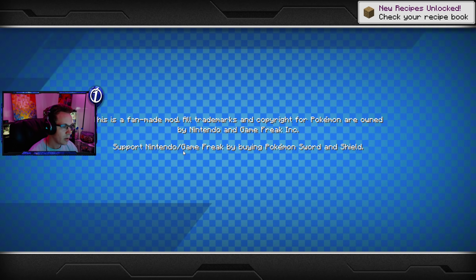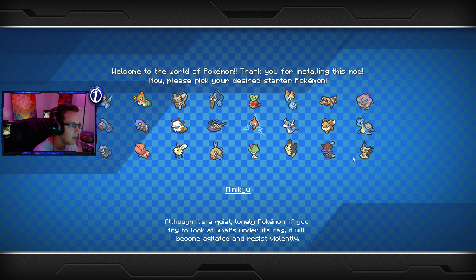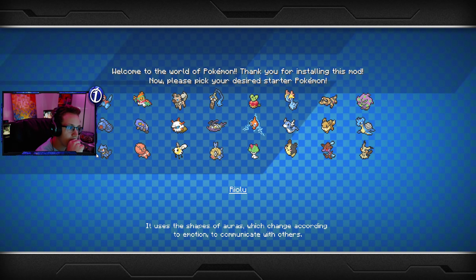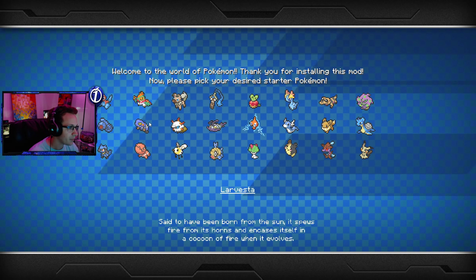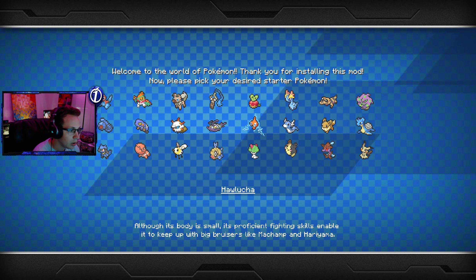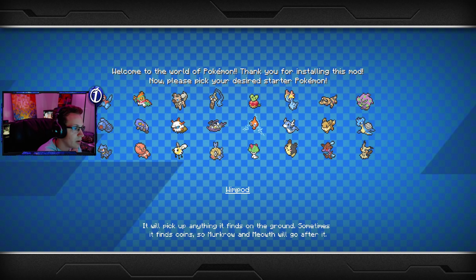We're going to hop in and go ahead and pick our first Pokémon. Now that we are in the Blue server — oh wait, there are different starters! I was thinking I was going to pick Charmander, but this changes things. We've got Porygon, Beldrum, Ralts, Hawlucha, Krokorok, Trapinch, Rockruff, Larvesta, Cutiefly, Honedge... that might be a good way to go, but I don't really play Pokémon competitively.